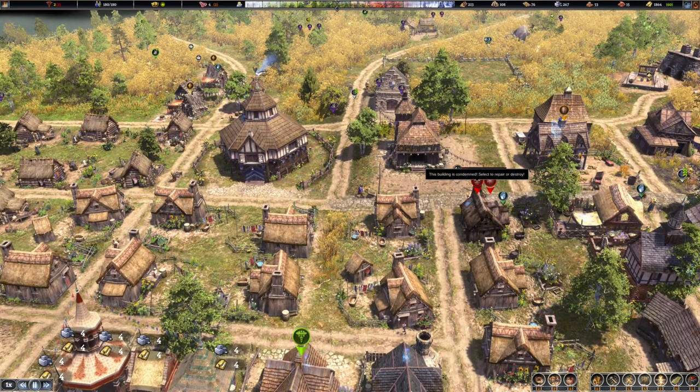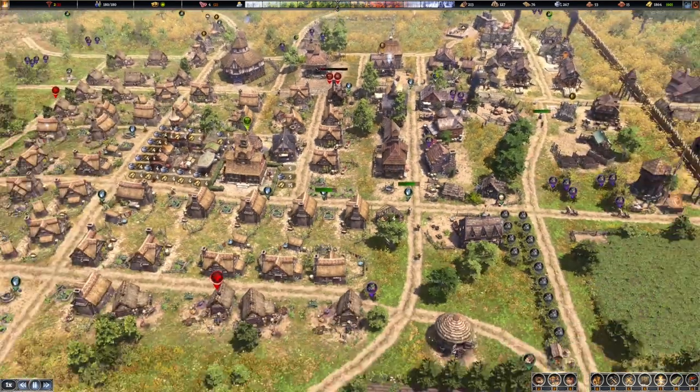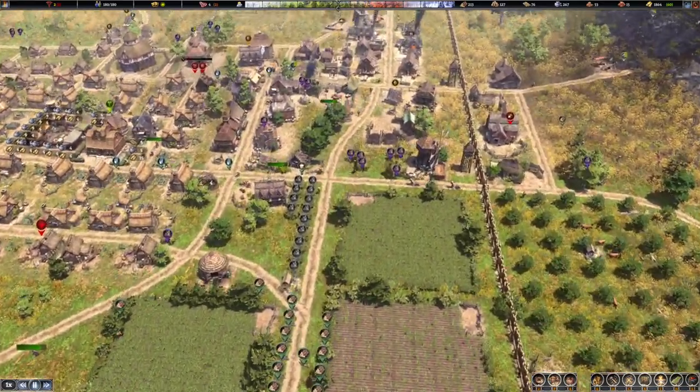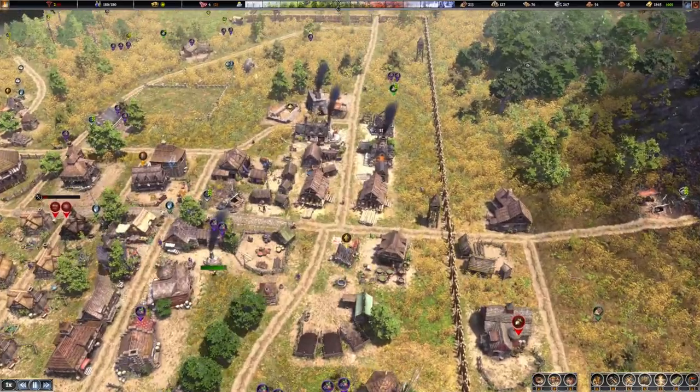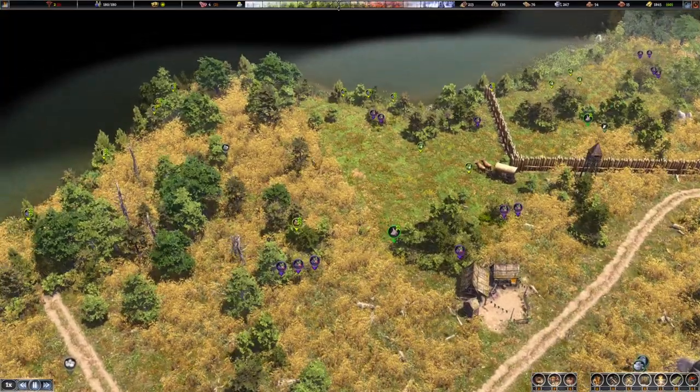There's a new icon that popped up here - this building is condemned. Select to repair or destroy. Okay, can we destroy it? It doesn't seem like we can, so I don't know what that actually means. But anyway, in the last episode we finished off our palisade fence and we've got a number of defensive towers up.